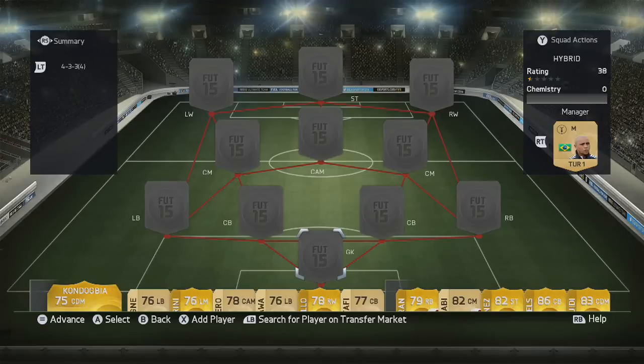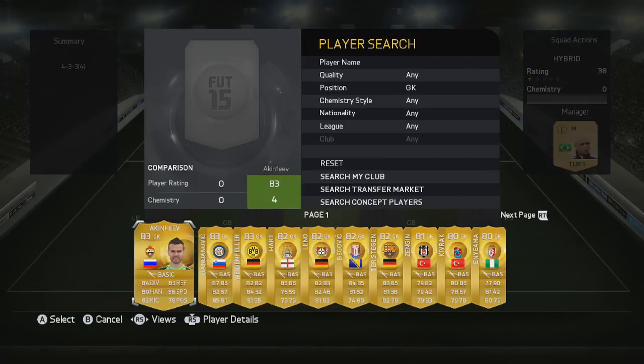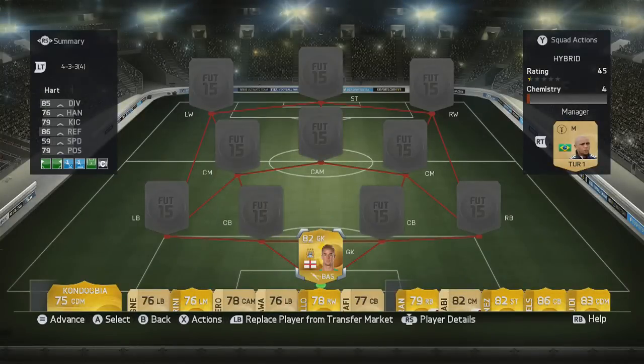What's up guys, FIFA 15 squad builder, and today we're doing a Ronaldinho hybrid. It's actually really difficult to get Ronaldinho into a team on full chemistry that actually wins games. Obviously you can do a full Brazil team — that'd be quite easy — but this is a nice hybrid with some really good players.